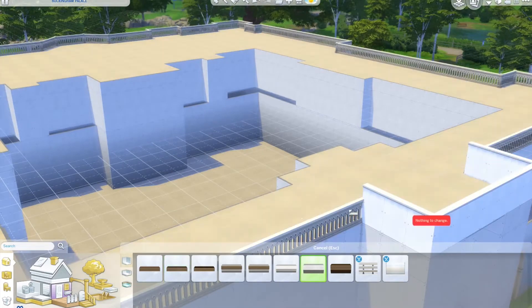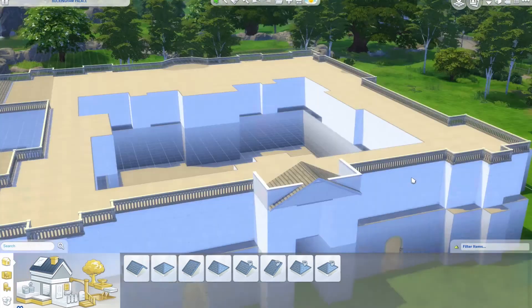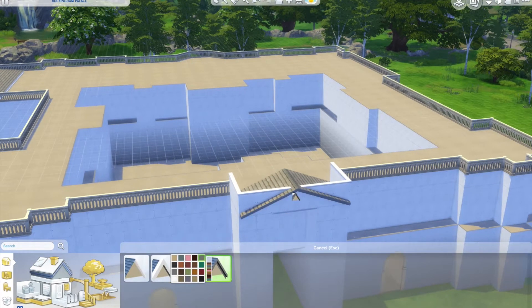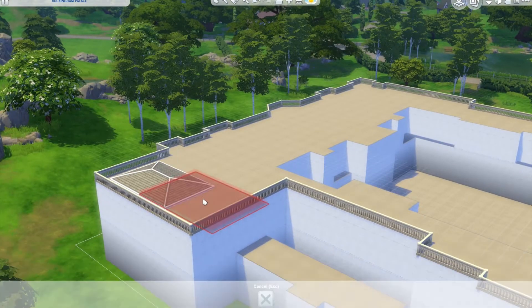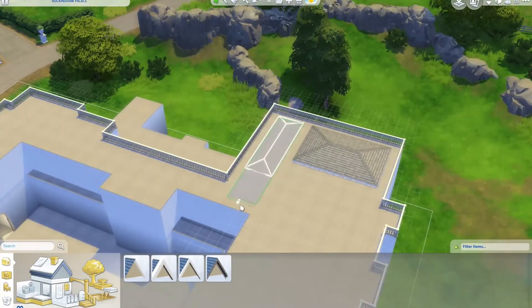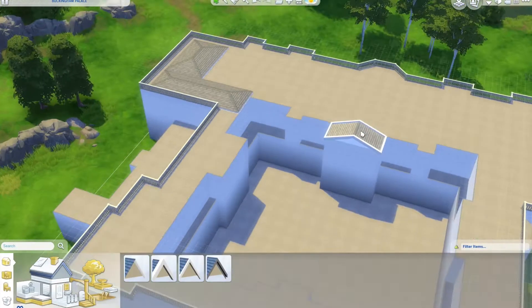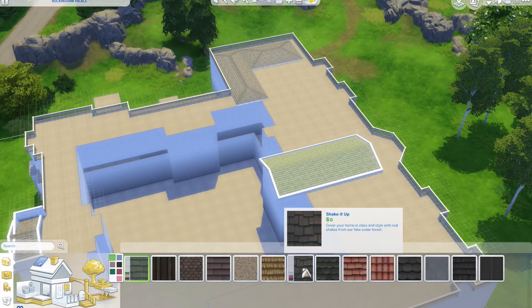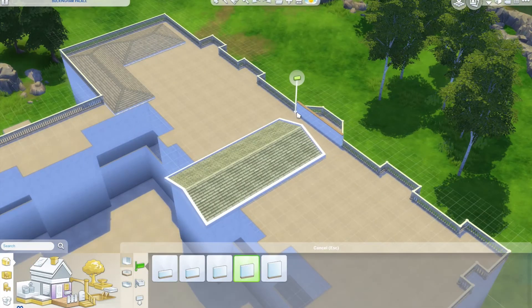Here I'm adding the roof, and you may have noticed the hole in the courtyard suddenly appeared — that was me off camera trying to sort that out. In a second I'm going to have to take all this off and add an extra floor. If any of you know an easy way to budge up an entire floor and create one in between, please let me know because that would have saved me a lot of time.